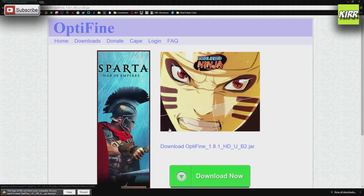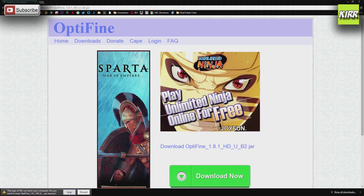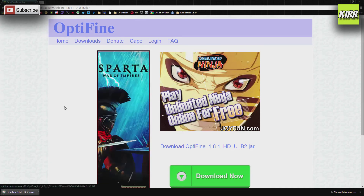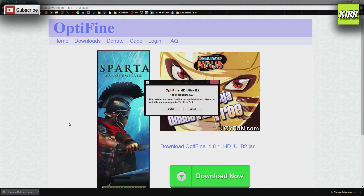When you click on this it'll ask you if you want to keep this file, and you do. Sometimes a pop-up happens, so if you hear a noise just close the new tab that opens up. Optifine is now downloaded — let's go ahead and click on it to open it.